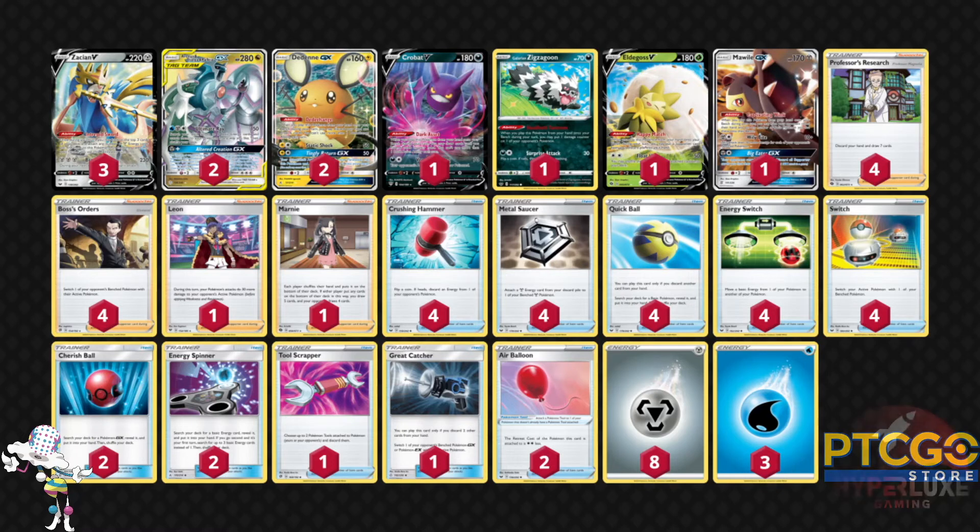The strategy of this deck is to attach a Metal Energy to an ADP. Next turn, attach a Water Energy. If your opponent discards an energy somehow, you can Energy Switch, Metal Saucer, get extra energy in play. Use Altered Creation GX, and then try to go for the Boss Boss game with Ultimate Ray, Brave Blade, and the odd Wily Bite. You can get those supporters by using Eldegoss, playing Boss Orders. Leon if your opponent has a little bit of HP inactive, but really want to focus on two two-prize card Pokemon that are now worth three prize cards with the effect of Altered Creation GX.